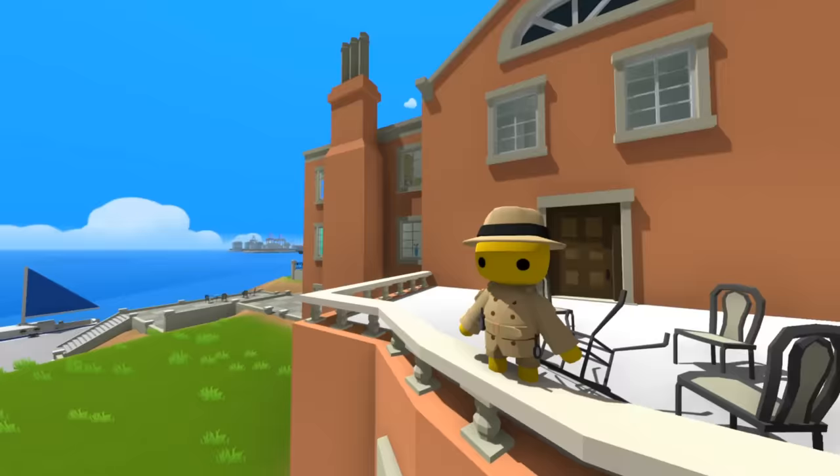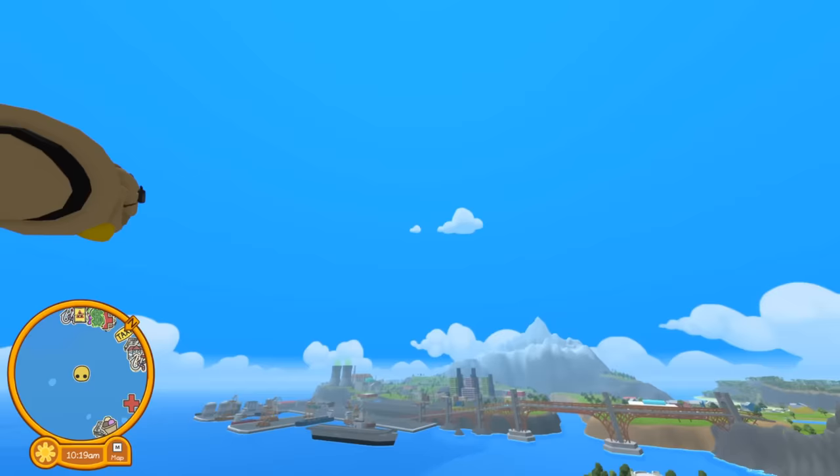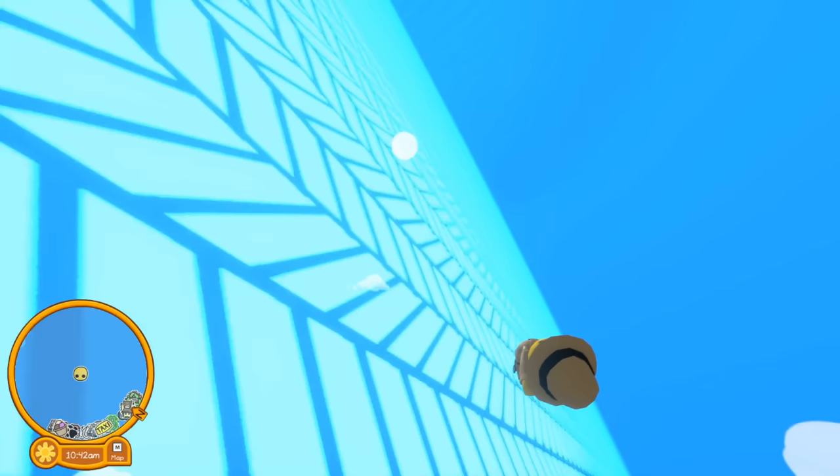I got the mod installed here - you can see we can just fly. We're going to try to fly all the way up to the sun and see if we can touch it, and then we'll try the same thing with the moon. If I use the wall like this, it shows we're still going up and gives me a nice gliding effect, which is perfect for me because I'm lazy.